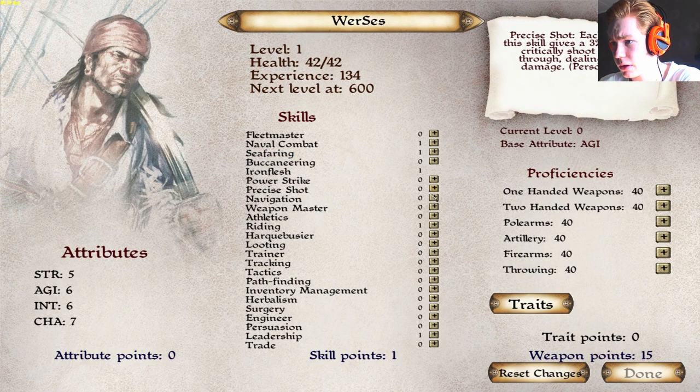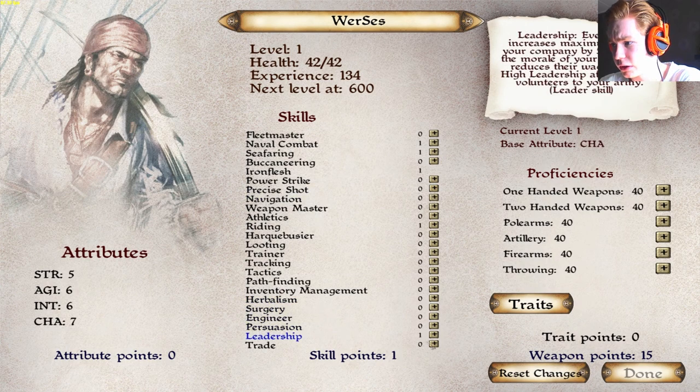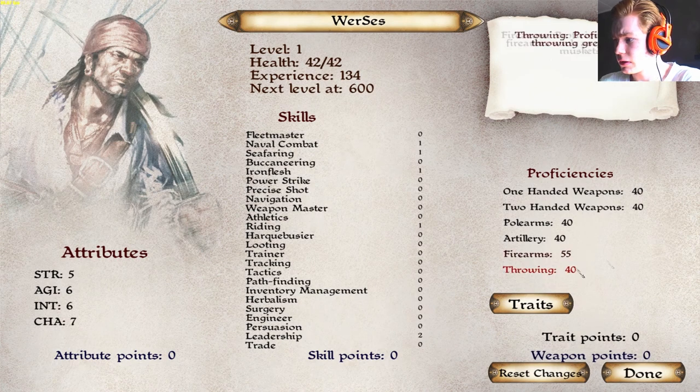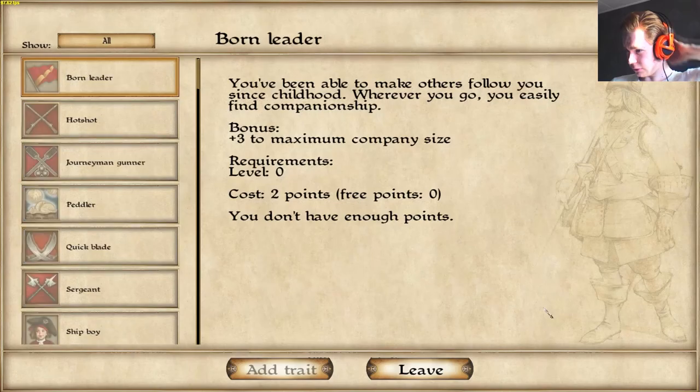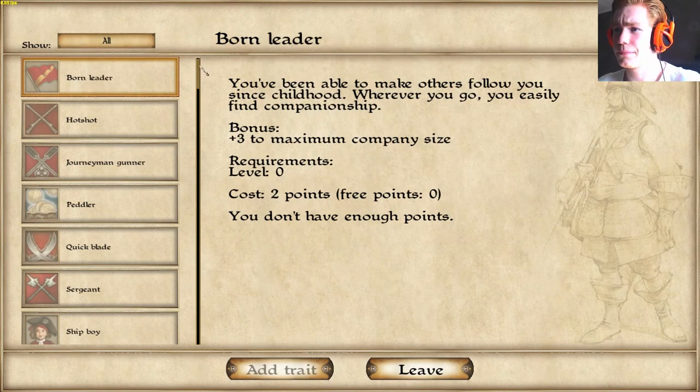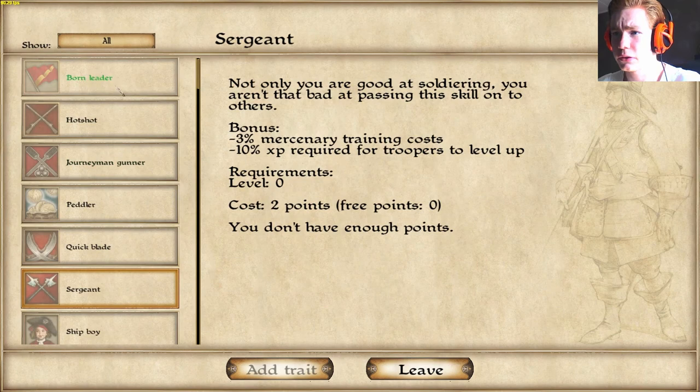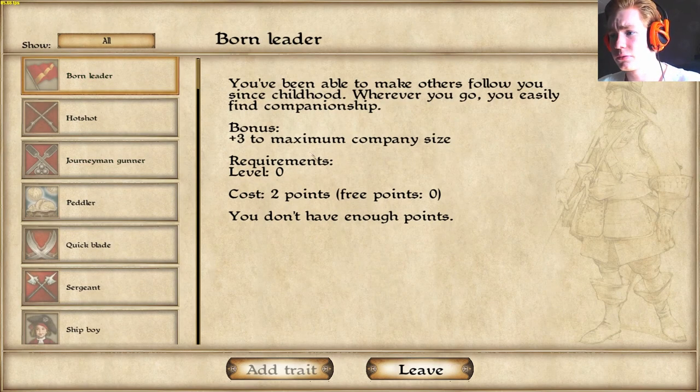I'll put an excellent iron flesh 2 in, and one more in leadership so I can get some more troops out, then I'll do higher arms. You can see there are traits — when you level up things, for example 'Born Leader' gives plus 3 to maximum companion size. It's a bit unbalanced at the moment but they're going to fix that.